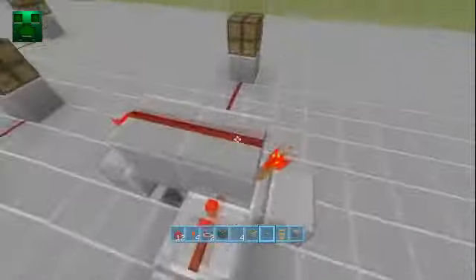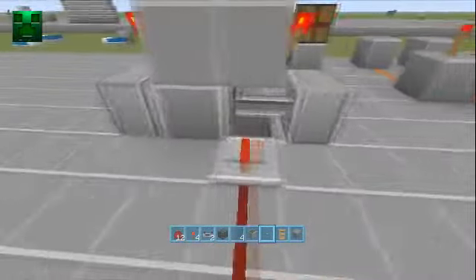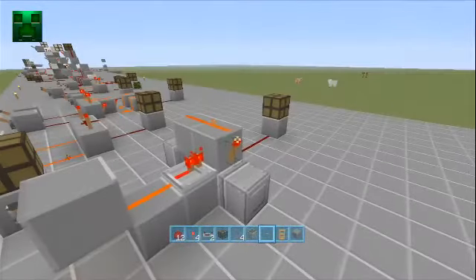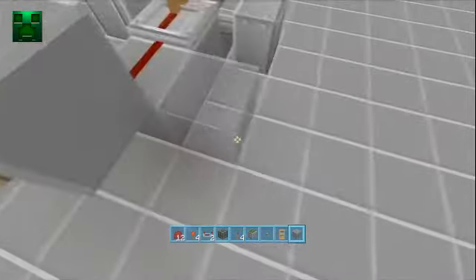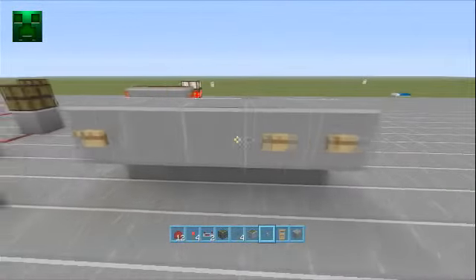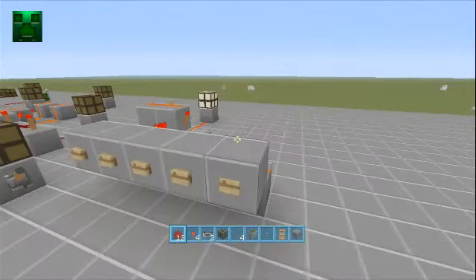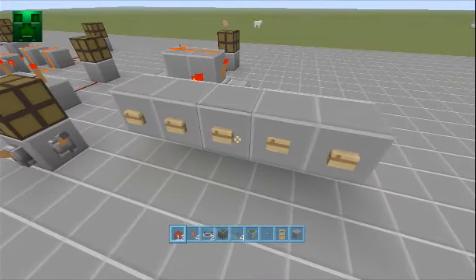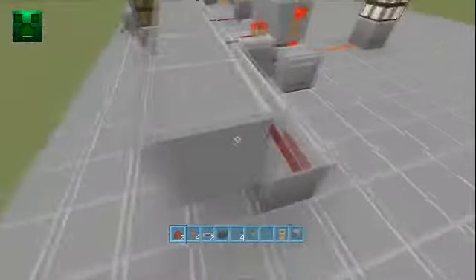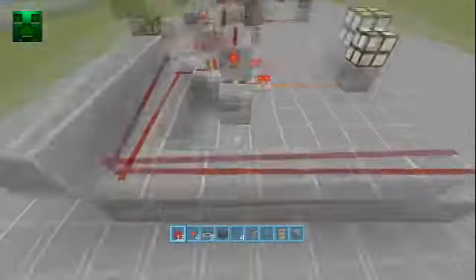Once I push this button it alters the state. What it does is send a small pulse across to this top line here, which interrupts these two redstone torches just for a moment to allow this piston to be pushed over, shutting the circuit off. Pushing it again will allow the circuit to come back on. We can have as many buttons as we like connected to this circuit at any given time. These buttons don't have to be right next to each other — they could be at the top of stairs, inside, outside, it really doesn't matter. Push any one of these buttons and it alters the state.